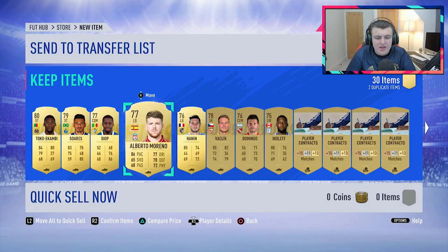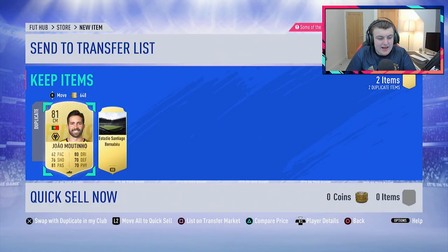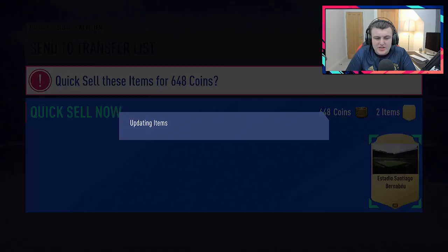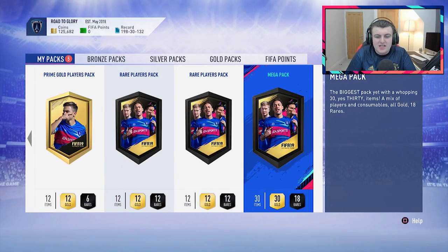So we've got a decent amount of coins, and the first pack just was not very good, actually. Is Moutinho tradable? He is — we get 600 coins for Moutinho, so I guess we'll take the 600 coins for him. Let's go ahead and open the next Mega Pack. Go on, EA, hook us up.